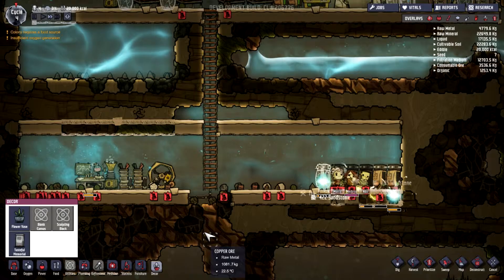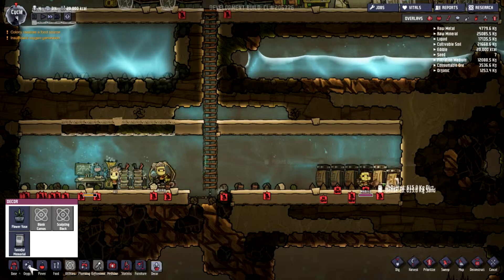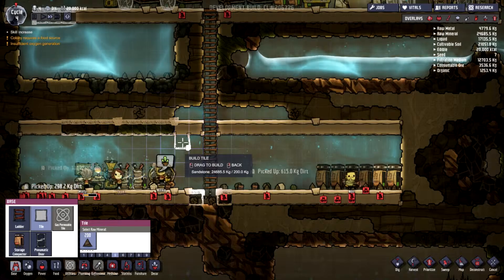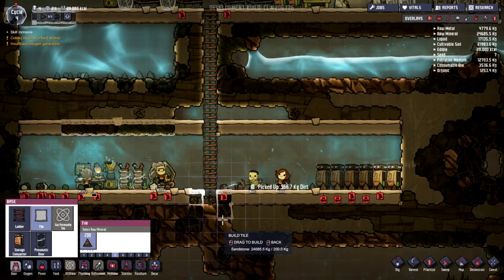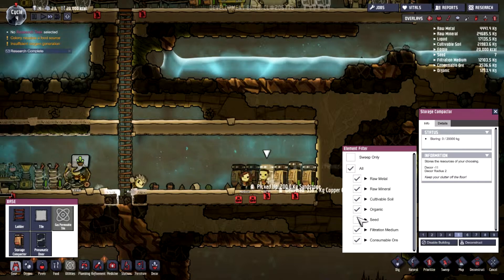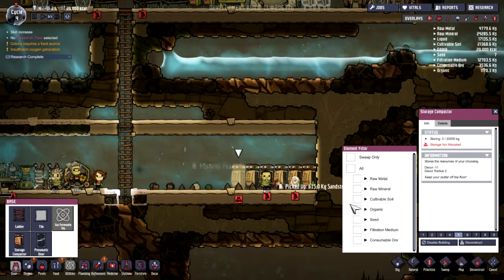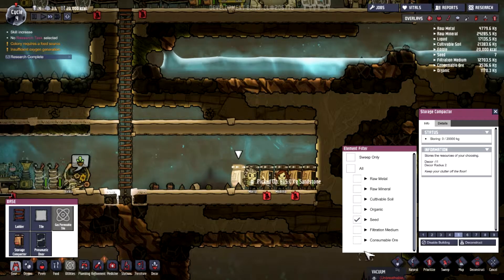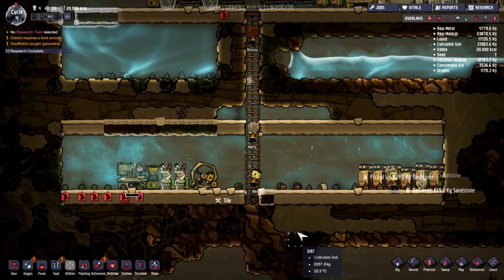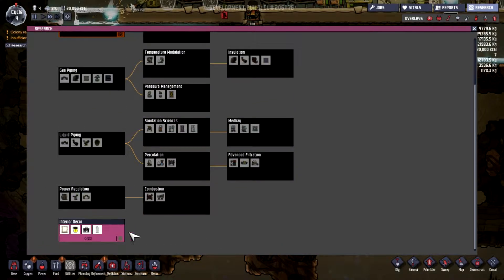Ja, das kann auch unten bleiben. Gut, machen wir hier auch mal alles rein außer organische Sachen. Da raus – so bei dem um Seeds rein auf jeden Fall, eigentlich alles außer organisches, erstmal gut.